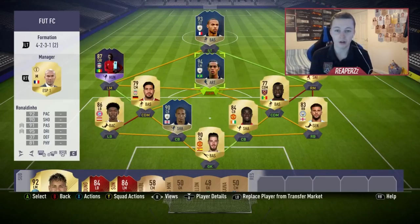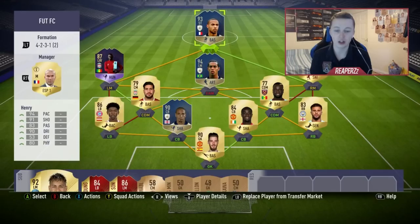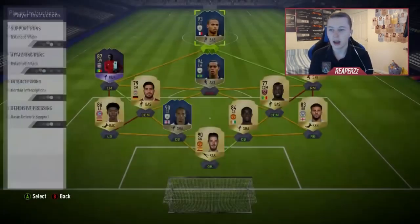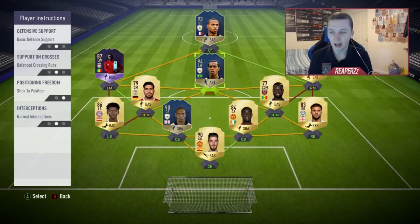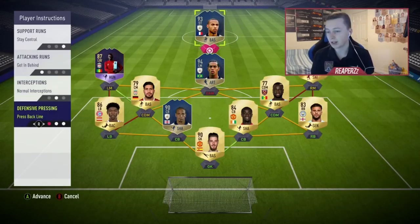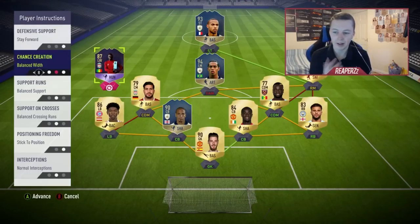Now on to my player instructions — this is going to help you guys out a lot. To find your player instructions, click Y or Triangle and go down to player instructions. For the striker: support runs set to stay central, attacking runs set to getting behind, and defensive pressing set to press the back line. Henri should be on the back line of the defense, in between the two center backs throughout the whole game — he should not go wandering.